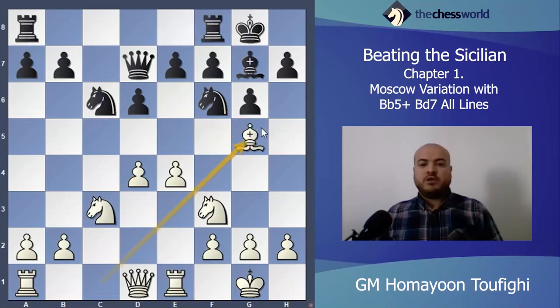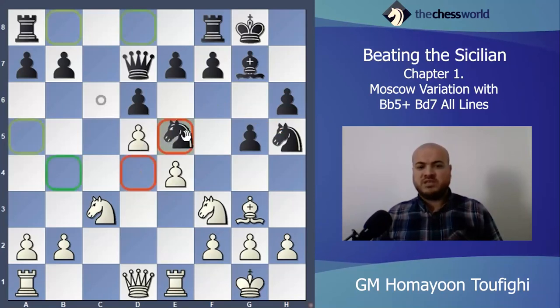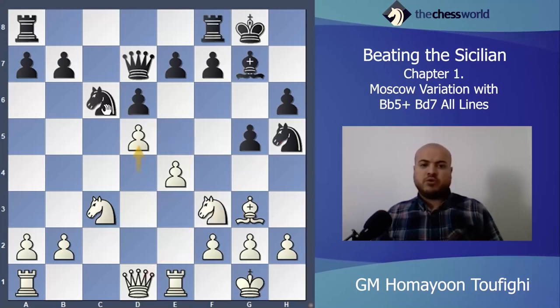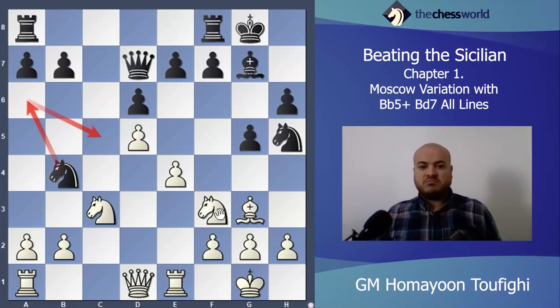Just remember that after Bishop g5, if black plays h6, you can play Bishop g3 and then g5. After Bishop g3, maybe e5, Queen d3 or something else, also d5. Black cannot play Knight e5 because Knight takes d5 is coming with a discovered attack to h5. If black plays Knight takes g3, I'll take first with tempo and play h takes g3 — one piece up for me. Then the knight goes somewhere, maybe b4, and black won't go to a6 and c5.